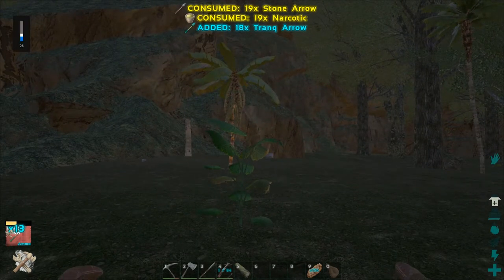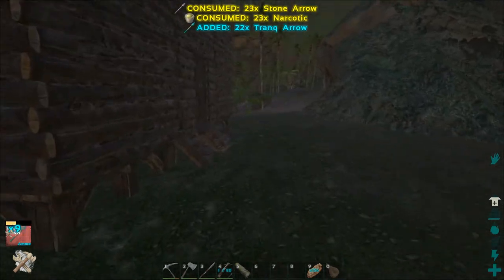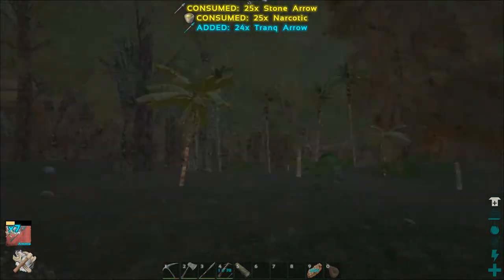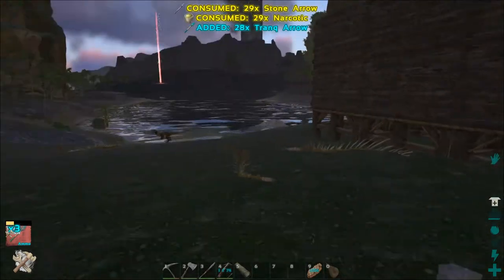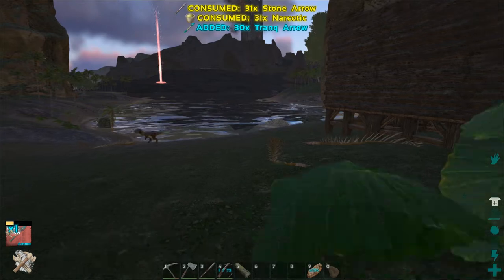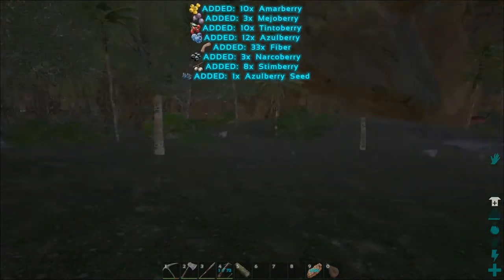I'm going to grab by hand a bunch more berries. What we want to tame — let me turn the volume down a bit — we need a berry gatherer like a trike or a stego, which would be great, maybe a flyer like a pteranodon. Heck, maybe we'll even tame this Dilo right here just because he's in our face. I'll gather a bunch of stuff and get ready to go taming.